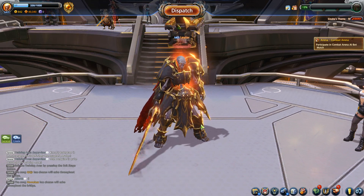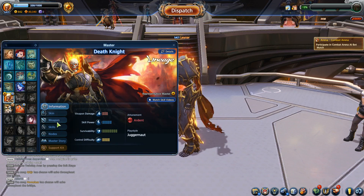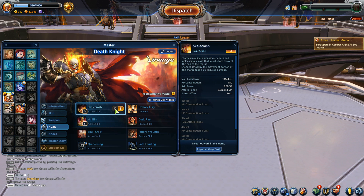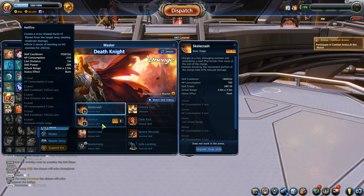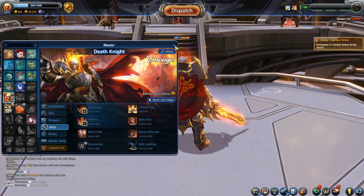The Death Knight has a really interesting passive called Dark Impact — every one second, his next attack recovers a small amount of hit points. We're going to be using Skillet Crash, which is a long skill shot in a line; you charge at the end of the skill shot and also knock enemies away. His other ability is Hellfire, a cross-shaped AoE on the ground that burns targets, inflicting two stacks of burning on hit for two seconds.